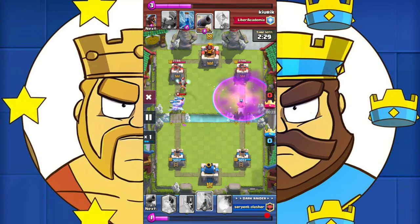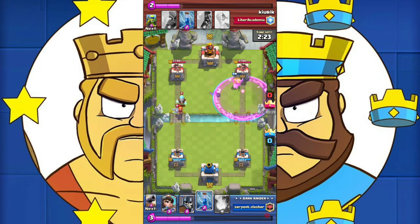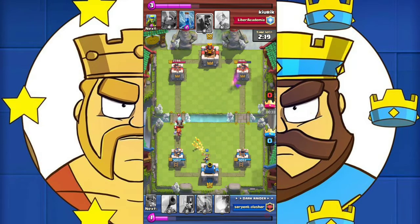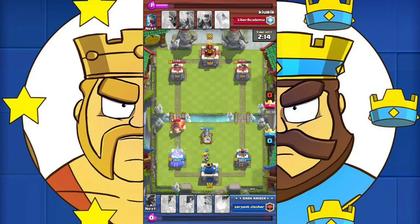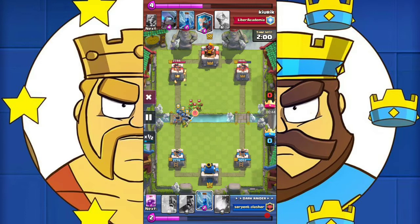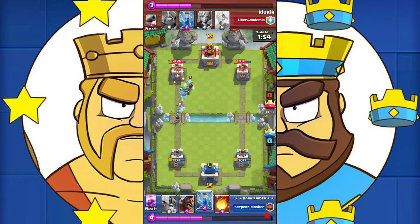This deck is all about using your rage at the right time and at the right place. You first need to bait out their defensive building like cannon or any other building that may distract your elite barbarians — like tombstones — with your hog. Once you have done that, you can send your elite barbarians along with the rage spell to break their tower.